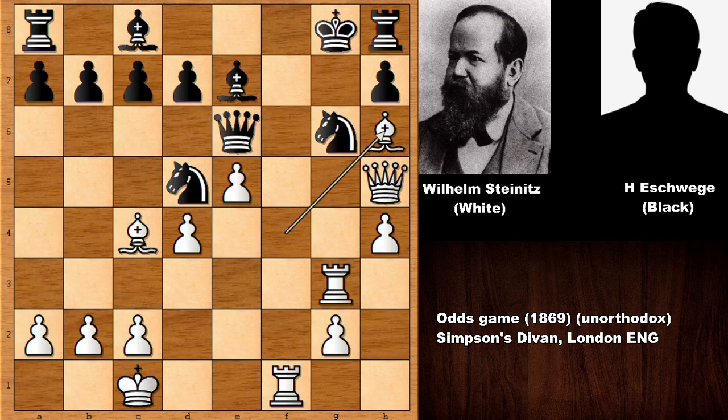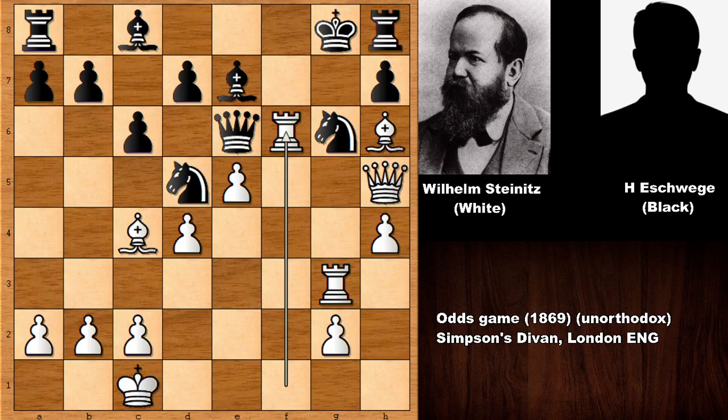Bishop to H6 by Wilhelm Steinitz, controlling the dark squares. The knight is pinned — both knights are pinned. C6. There is more than one good move here but Steinitz's move was the most aesthetically beautiful. If you said queen back to F3, that is a very strong move. How to defend? Queen to F8, then bishop takes queen, rook takes bishop — checkmate, because the knight is pinned. Instead, Wilhelm Steinitz played rook to F6 — what a move! Disconnecting the queen from the knight.